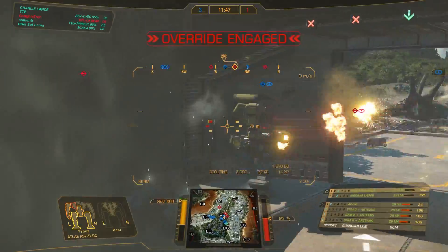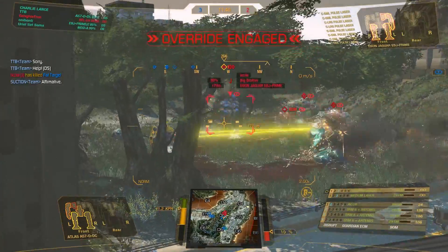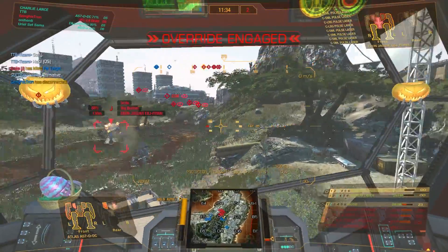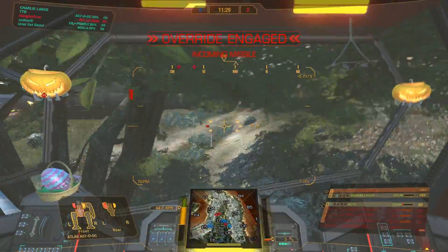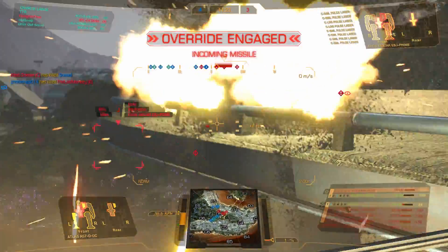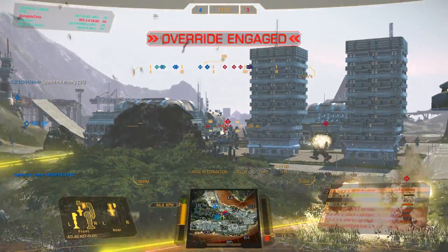I said let's push out the tunnel. One guy pushes out, I'm going through the tunnel, and the Thunderbolt decides he wants to go through the tunnel as well but doesn't find his backpedal for 5 seconds. So basically I'm stuck for 5 seconds in the tunnel while the enemy team is shooting me, and that means I'm losing the SRM side of my mech. I now have one medium laser and one AC-20.